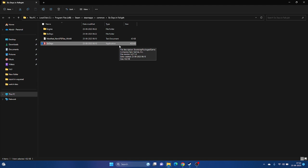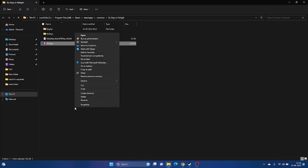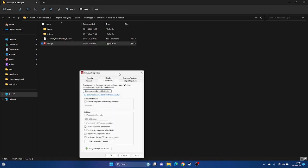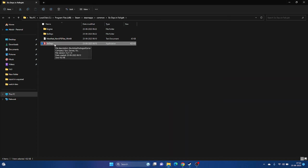Next, we need to run the game as an Administrator. From the installation folder, right-click the game executable, go to Show More Options, then Properties, then the Compatibility tab. Check 'Run this program as an administrator', click Apply, then OK. For many users, launching the game as administrator has worked for them.